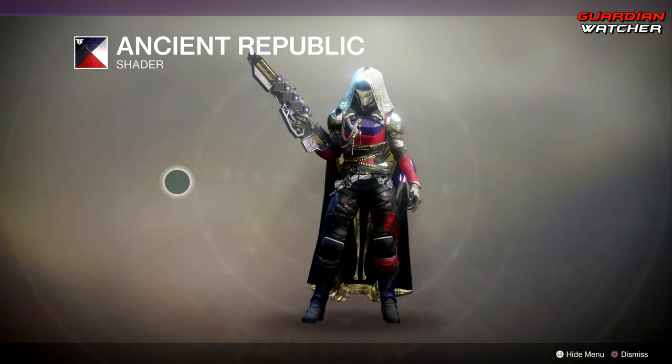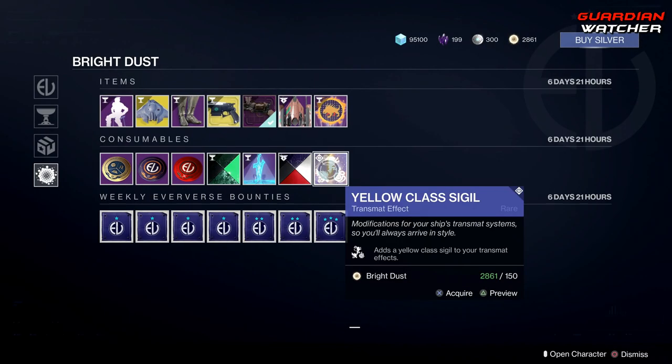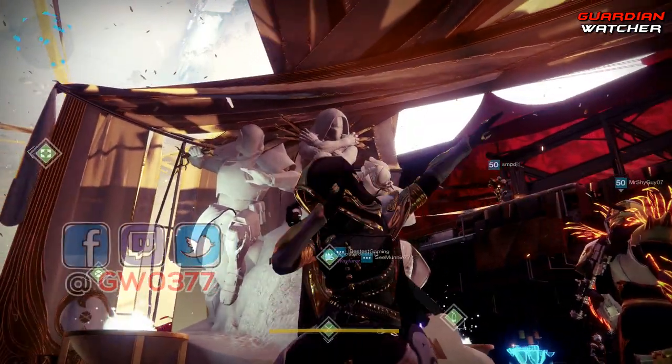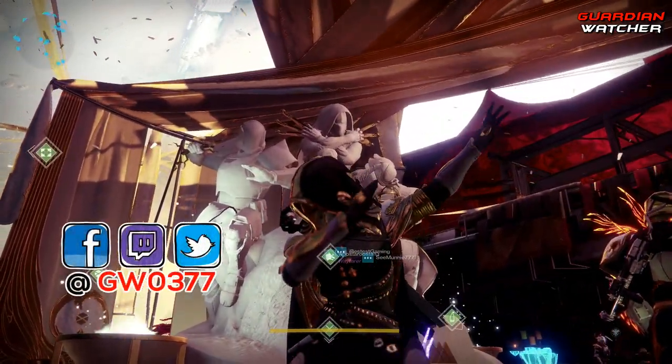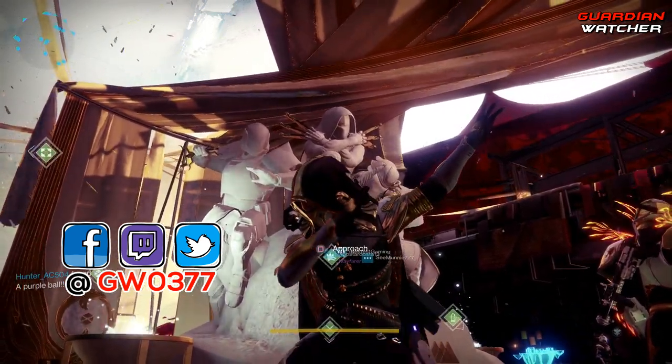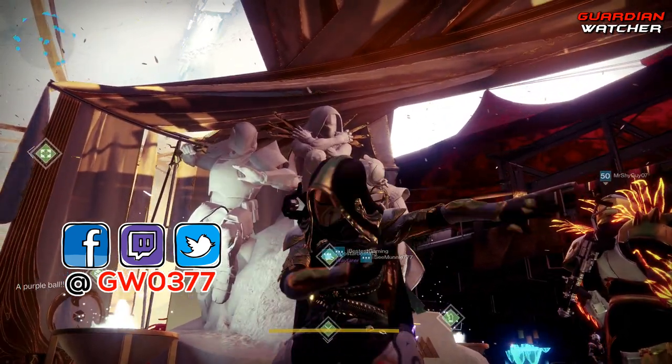And then we have your Dark Blade Transmat Effects — I actually like that, I definitely like that, might buy one. As well as the Ancient Republic Shader — not a fond of it. And then last but not least, your wonderful Yellow Class Sigil. I'm going to go ahead and grab this. And that, my friends, we're going to end the video. Toss a like on the video if you enjoyed it, get subscribed for more Destiny 2 content coming at you soon, and I'll see you guys in the next video.